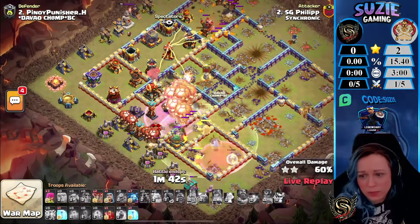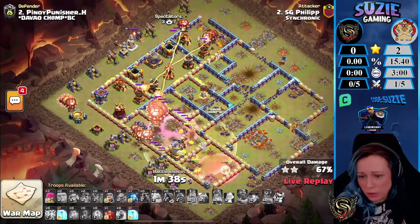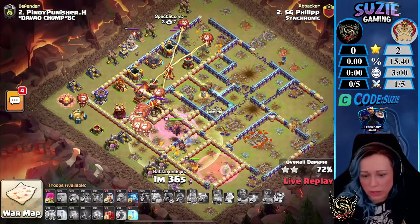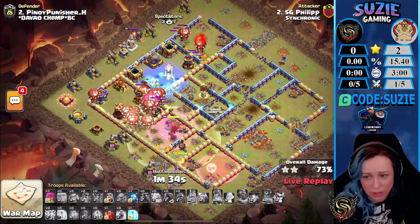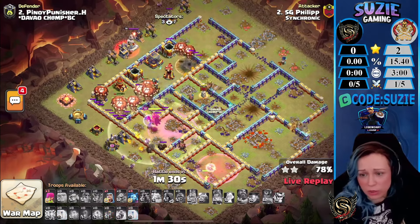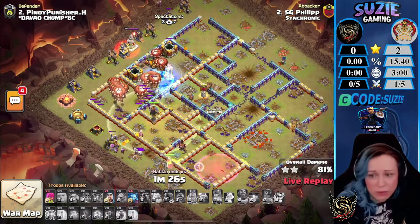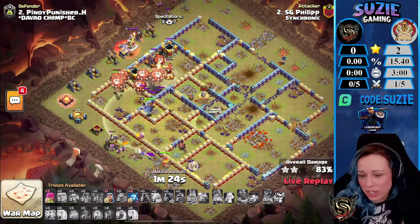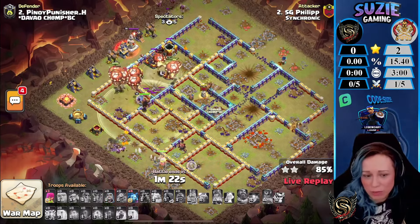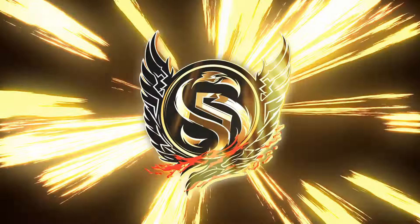They did it! Another set of Loons coming from twelve o'clock — this is looking very very good. He can keep freezing around the Multi-Inferno, and even if the Lava pops it will be good because that's speeding up his cleanup. This is his first three-star for Synchronic right here. The Queen will be mostly on cleanup duty — nicely done by Philip, GG.